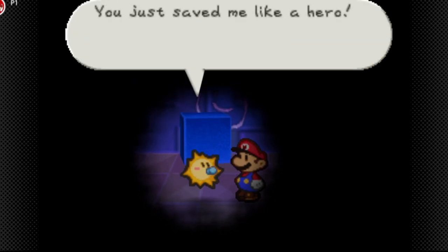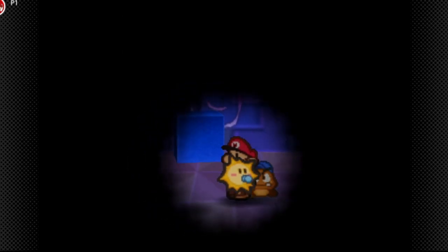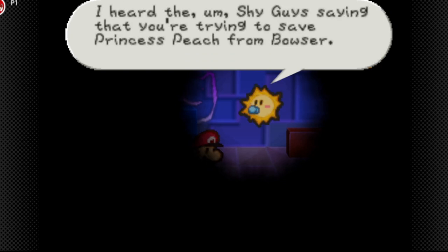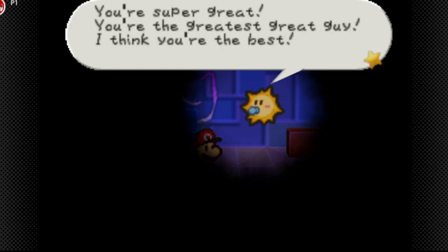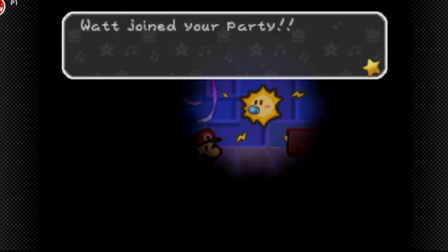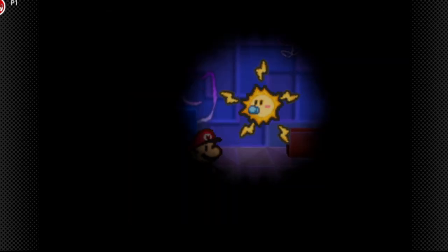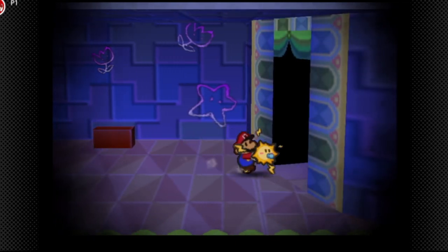After the fight a little character says: 'Hey aren't you Mario? You just saved me like a hero. Saved me from the mean guy who laughed like wee-hee-hee. I'll go with you.' So Watt has joined your party — press down to have her illuminate the area around you. An interesting fact: when I was a kid I did not know Watt was a girl. I used to call her he a lot. I didn't know Watt was a girl until I was older.